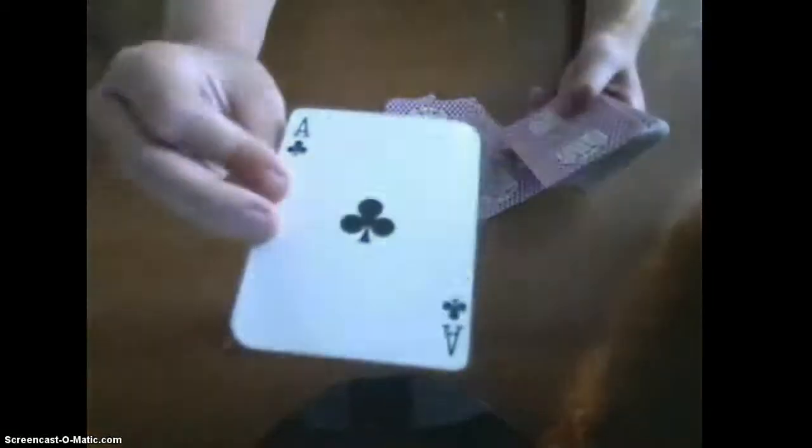Now, you say: what was your card? And they tell you it was the Ace of Clubs, so you spell out with your pile — which has Ace of Clubs on top — A-C-E-O-F-C-L-U-B-S. And then you say the next card is your card, the Ace of Clubs.